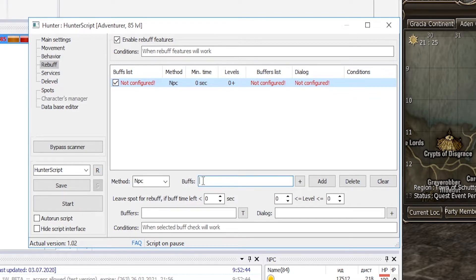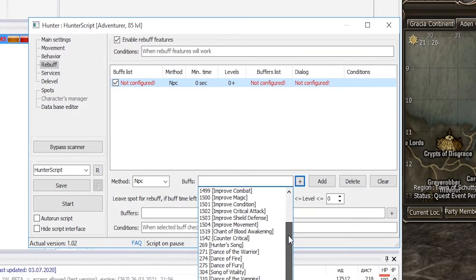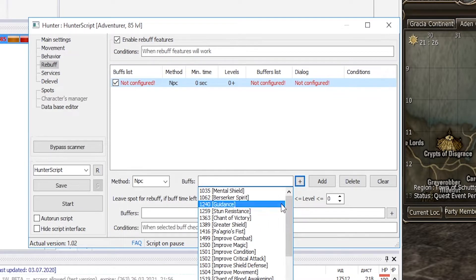Under Buffs, list the IDs of buffs whose presence or remaining time the script will check, and go for rebuff if needed. By pressing the plus button we will see a list with all the buffs that we have. We select the CoV and some dancer/song buffs.